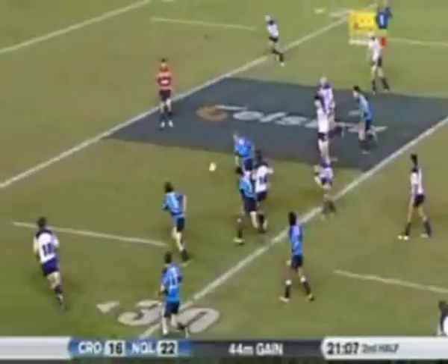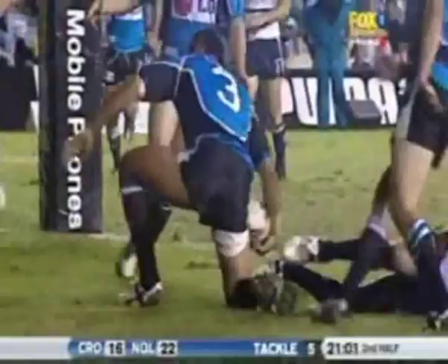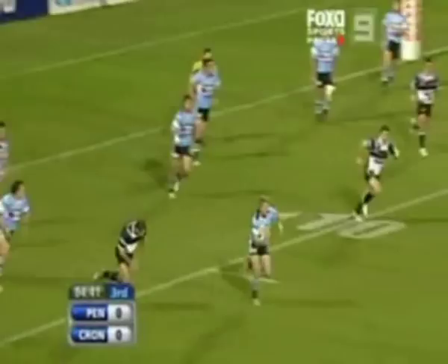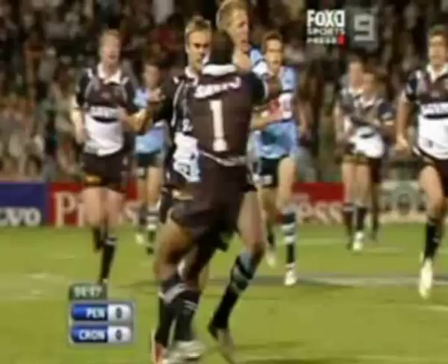Dykes re-gathers. Van Giner is there. Thurston's coming to try and stop him. If this hits the posts it is anyone's ball, because the Cowboys aren't prepared for it. Dykes doesn't hit the posts — it goes straight between them. It's a cross — out it comes from Prentice. Intercepted! Darren Albert's in the clear. Albert's going down to the halfway line. Reese Wessart is after him, rounds him up, and he's tackled eventually.